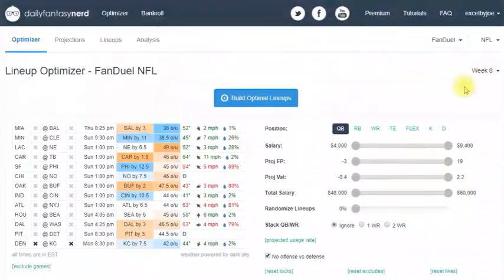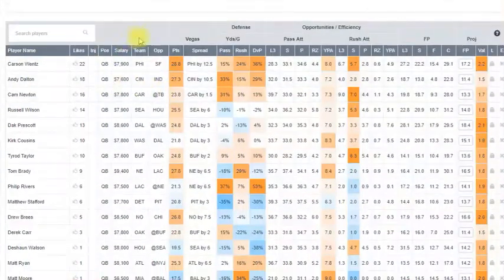Here's your player section — say we're looking at quarterbacks. It's going to show all the quarterbacks with all the vital stats. If you don't know what they are, you can hover over them and it'll tell you what each one is: Vegas projected spreads, DVP (defense versus position), L3 (last three games). So you can easily tell what all this stuff means.